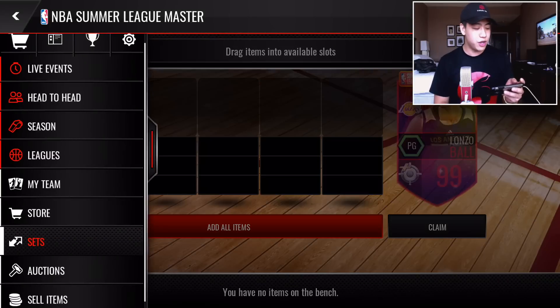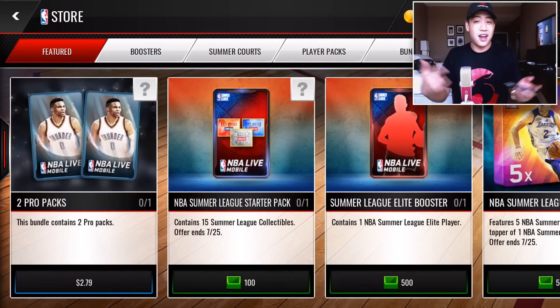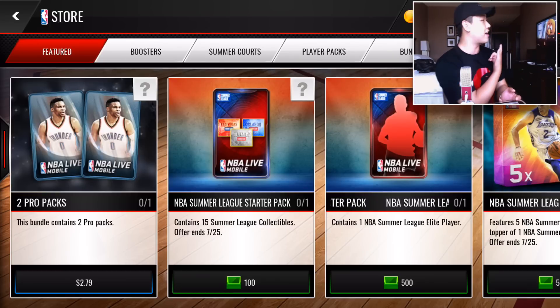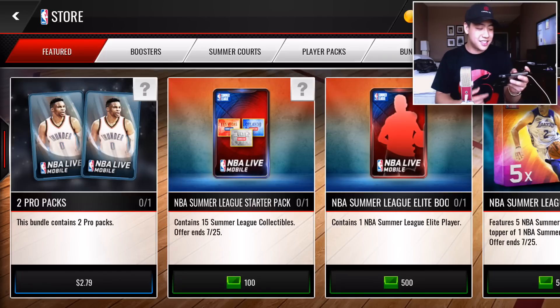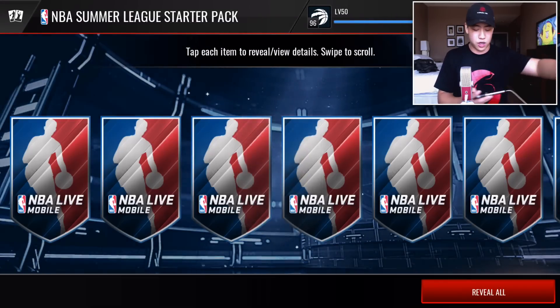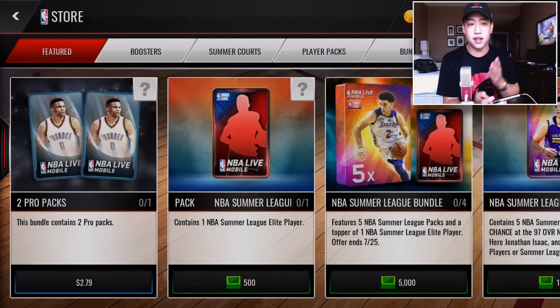We are going to be opening up the bundle today. I'm not in my natural surroundings — I can't really say why I'm here. But we do got a starter pack, so let's rip that open. We're going to get 15 tokens — I don't think they're elite. There they are. So we're halfway to getting one elite player at least.